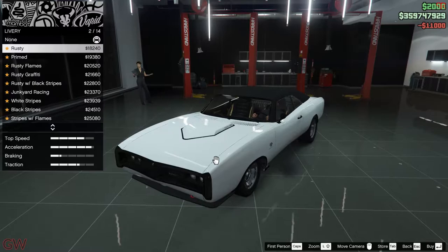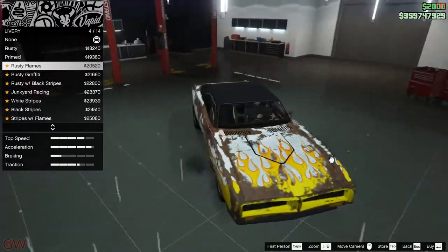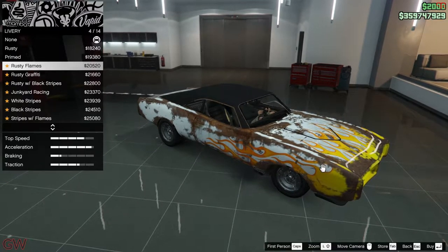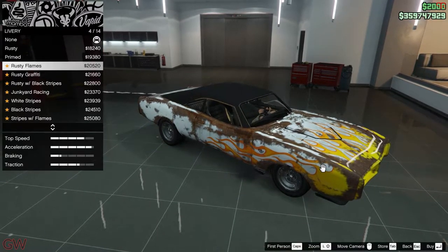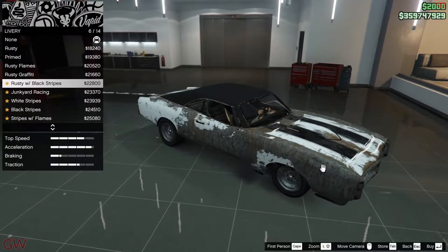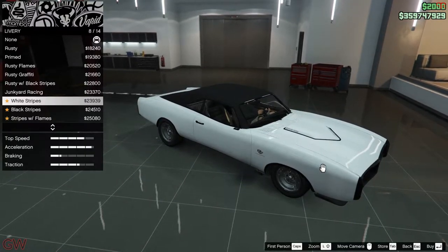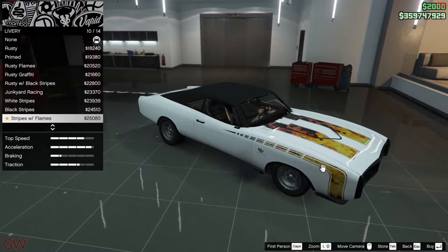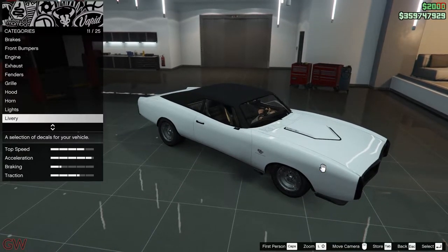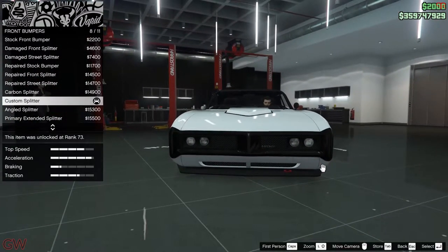Next we have the liveries — oh my god. The majority of them are rusty-style liveries. The rusty flames actually look really good. We also have junkyard, white stripes, black stripes, and flame options. The others are more generic racing-style ones.